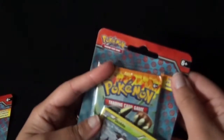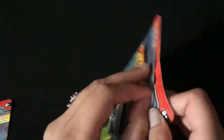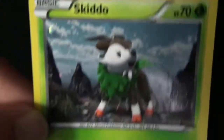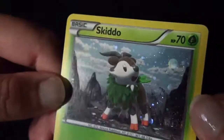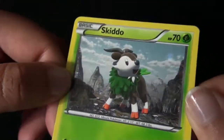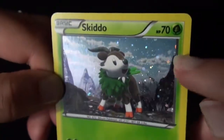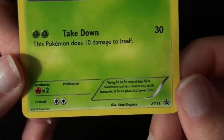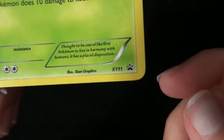First we're gonna start with the Skiddo card. It's got a sparkling background — like a planetary sort of thing — seems like that's Jupiter over there, or maybe Mars. The move is Takedown, and Pokémon does 10 damage to itself. It's XY number 11, Black Star promo.